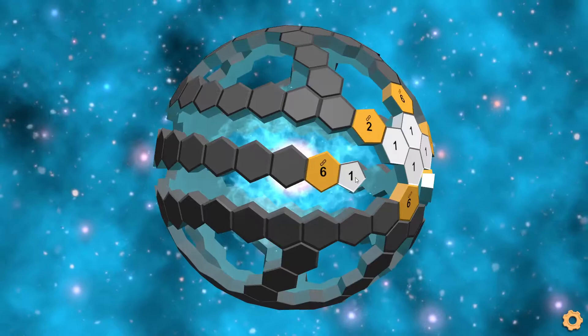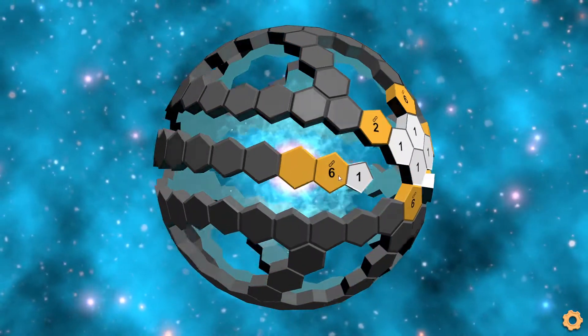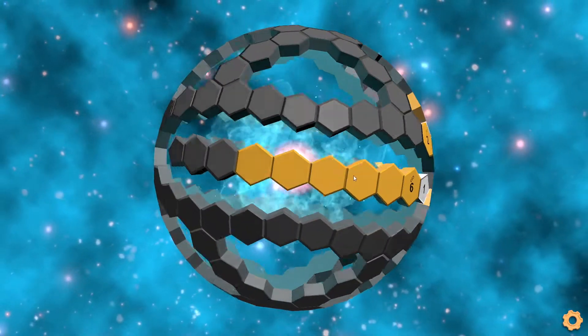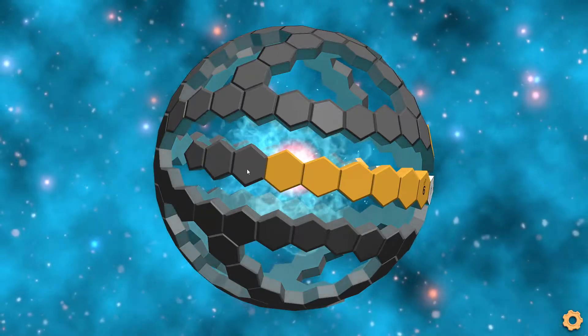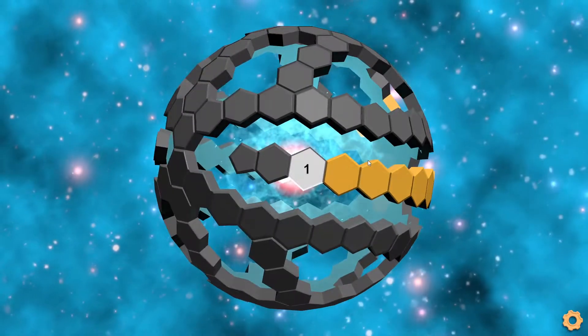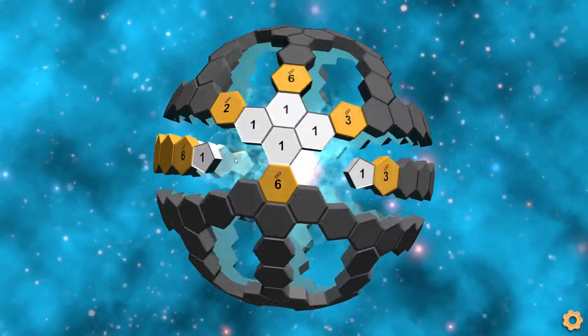Right here we have a cluster tile of six. So we have one tile here, it will need to go here making two, then three, four, five, and then six. And after that point we have to remove this tile, because if we mark it we would make a cluster tile of seven. So we break it off from that point, and then we have the one here and this one needing that tile.